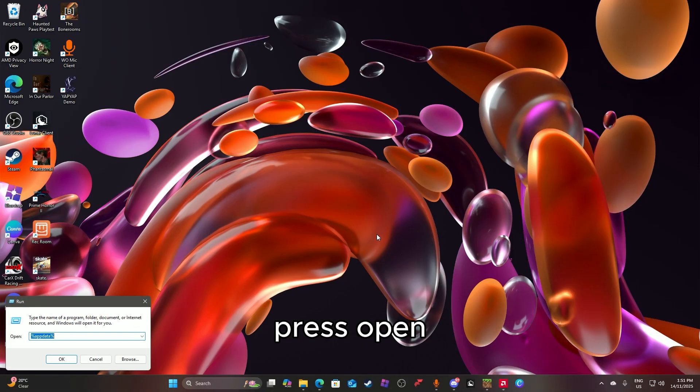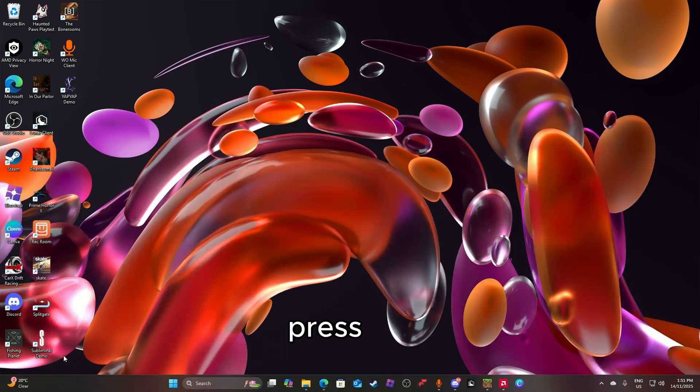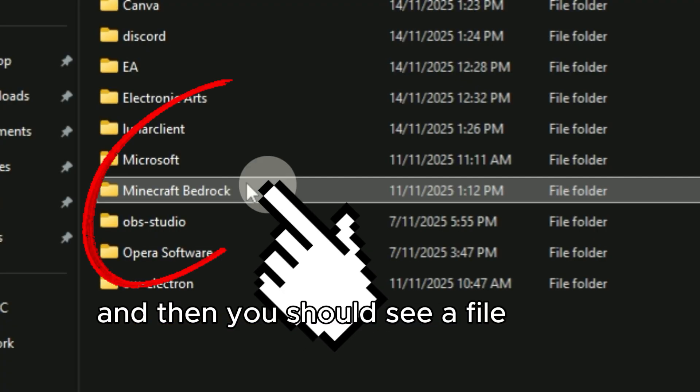Then you're going to want to type in Run, press open, then type %appdata%. I'm going to put this in the description as well — just copy paste it, press okay. And then you should see a file called Minecraft Bedrock Edition.